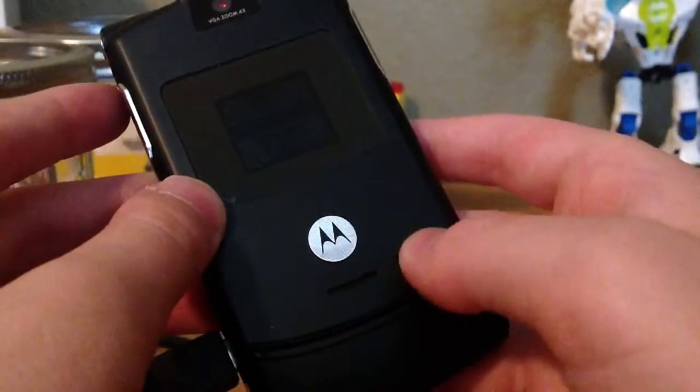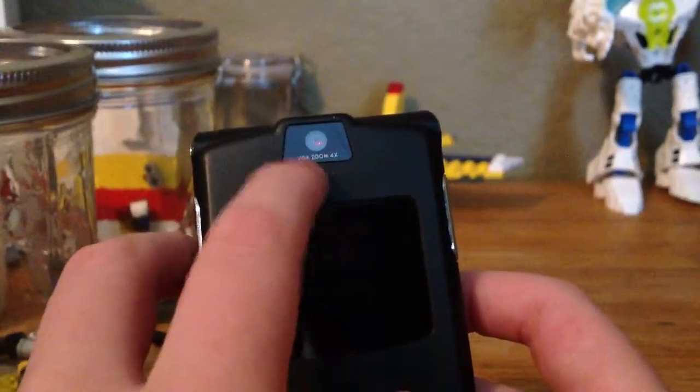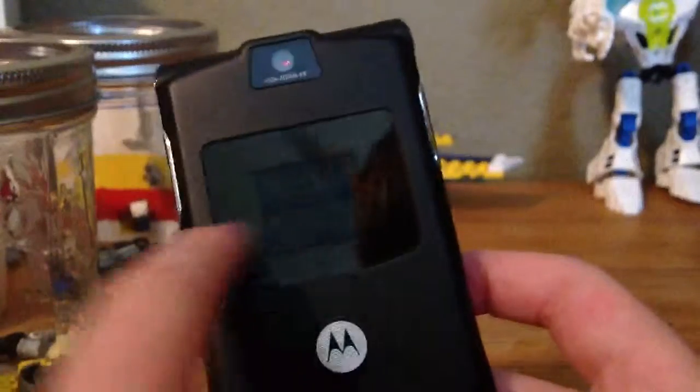And a speaker, and this little hole for those little antenna plugs that you find on old phones. Right here is another Motorola logo. Your camera right here, and a small display.